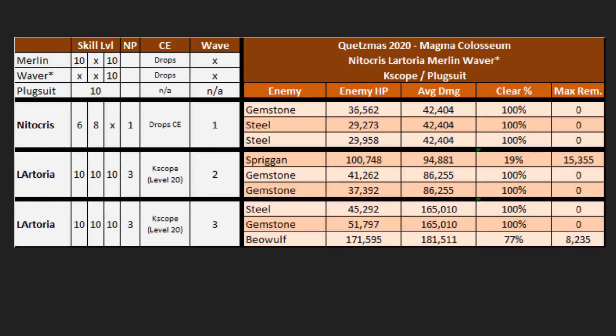The waifu comp — this one will be a difficult one for a lot of you because it requires NP3 Lartoria, Merlin, and Waver. Unless you have an NP5 grailed Lartoria, this will be a tough bar to meet. If you can meet it, 15k remaining on the Spriggan in wave two should be doable with cards, and Beowulf with 8k remaining is possibly one card. Lartoria also has Charisma, which lowers the bar for Nitocris — she will clear 100% of the time in this comp. We've also built it so you can run Skadi in place of Waver.